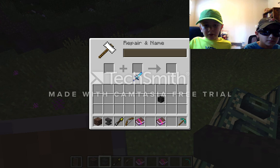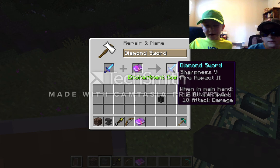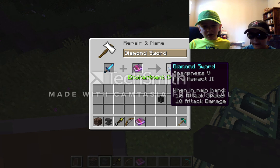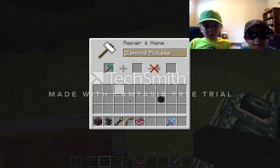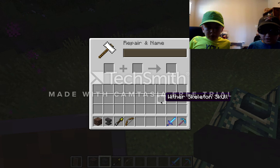The sword gets fire aspect - it should be ten attack damage. Okay, let's just grab it. Now the diamond pickaxe - this is eight attack, this is five. Okay, I guess that's good. We don't need to do more. Now get the wither skeleton skull and put it right there.